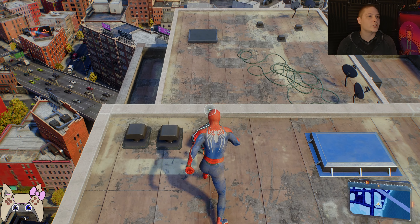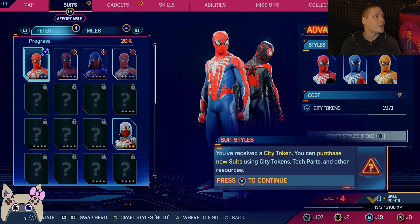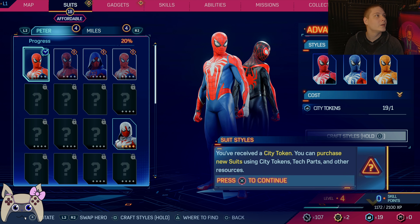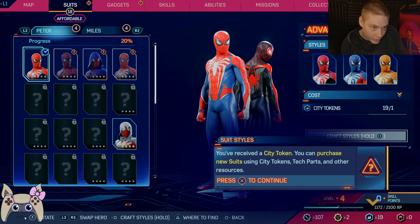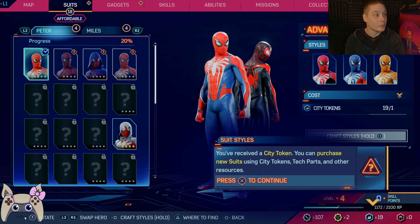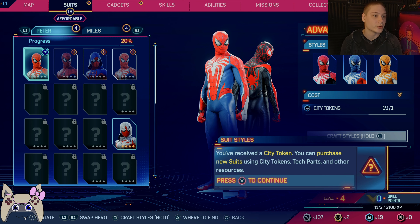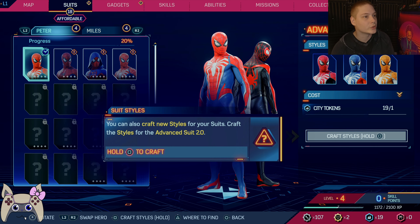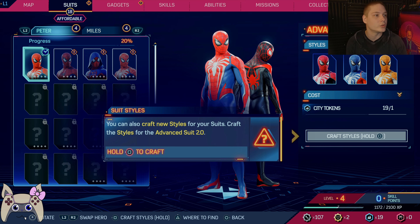It's a baggie. Oh, it's to change a Spidey suit. There we go. Oh, baby. Oh, look! It's like the traditional Spider-Man. You received a city token. You can purchase new... so you can purchase them now. That's pretty cool. Each parts and each resources. You can also craft new styles for your suit. Craft the styles for the advanced suit.